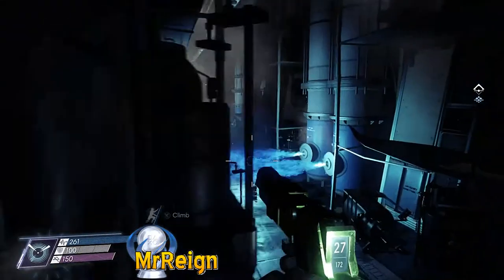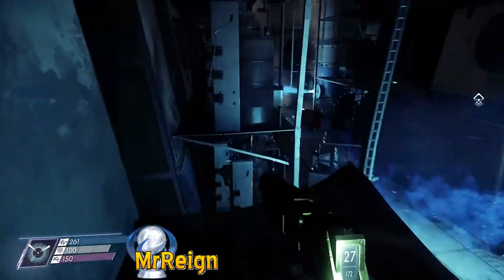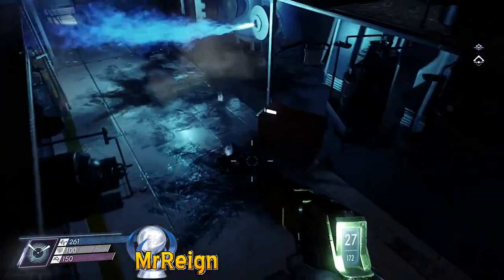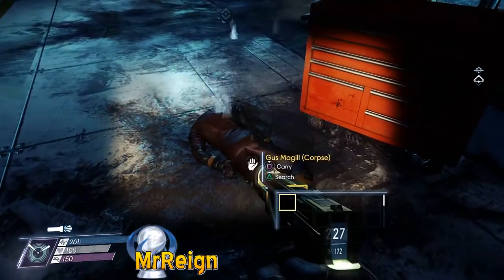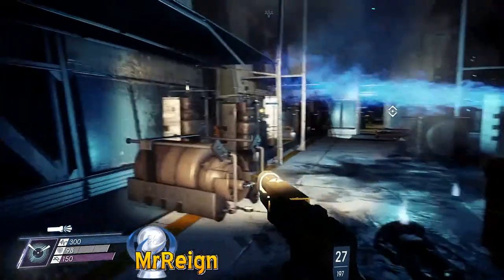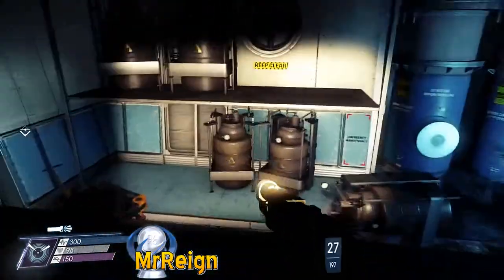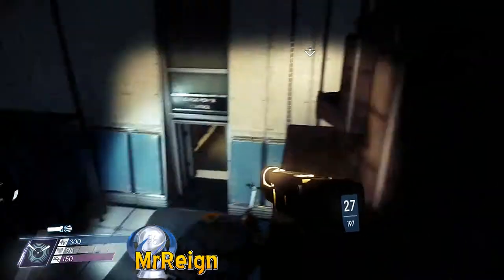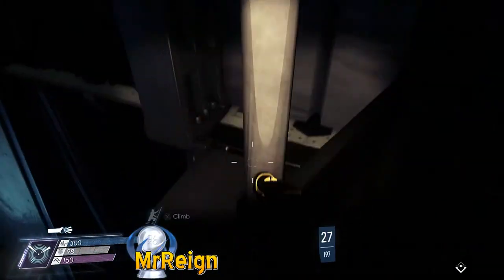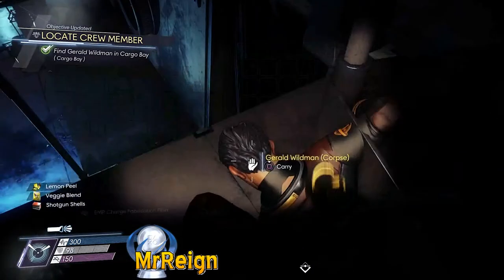Heading back up to the fuel storage area we're going to find Diane Washington. Next is Gus Magil — Gus is down here. Avoid the incredibly hot blue flames and in the center here we will find this individual. Continuing straight forward, up here we are going to find Gerald Wildman.